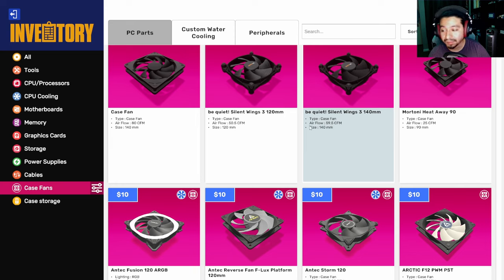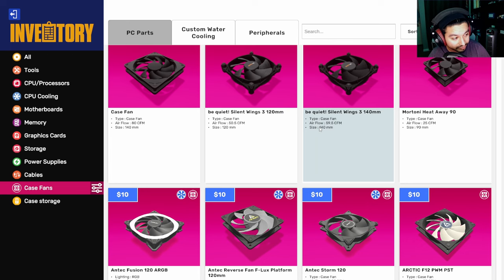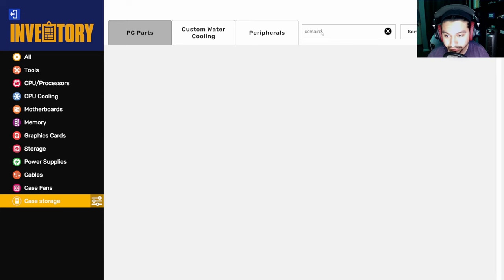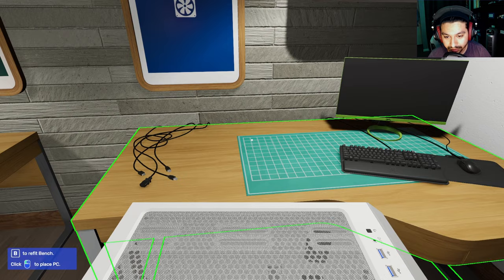So those are the pieces needed to build a computer, along with the case where you stick everything together. We're gonna build a computer - we're not gonna pay too much attention to price, we're just gonna build something normal and basic in order to show how all these parts go together.